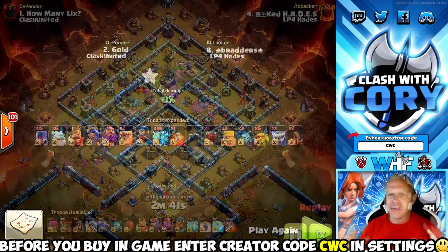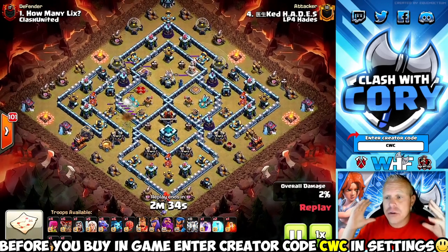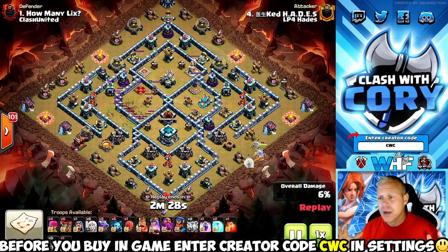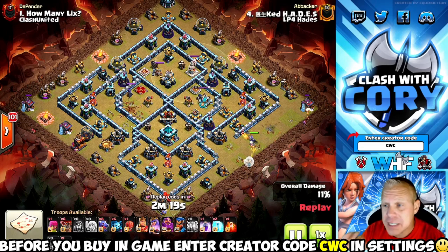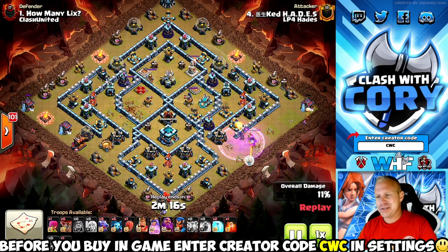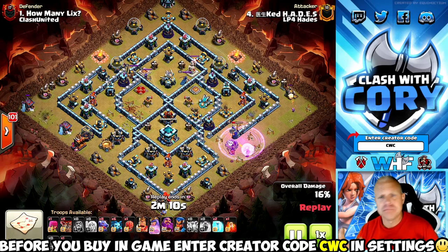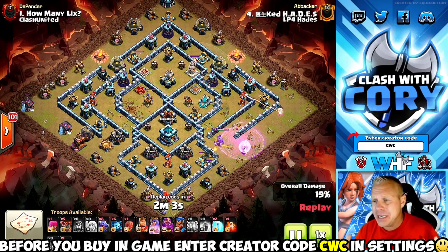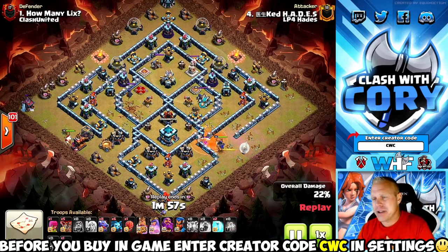Step number two to become a better attacker: get creative. Don't be afraid to use an attack strategy you've maybe never seen anybody use before, because if you know your stuff and you're planning on the bases, a crazy attack strategy might not work best for every base but it might be the perfect attack for the base you're hitting. Ked's going to illustrate that with this queen charge zap dragon attack strategy — definitely something you don't see very often, not what I'd call an on-meta or common attack.